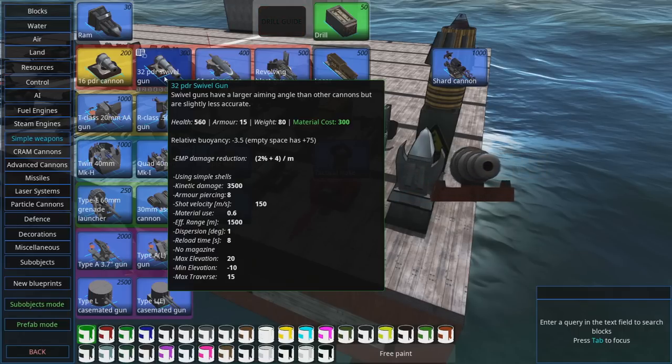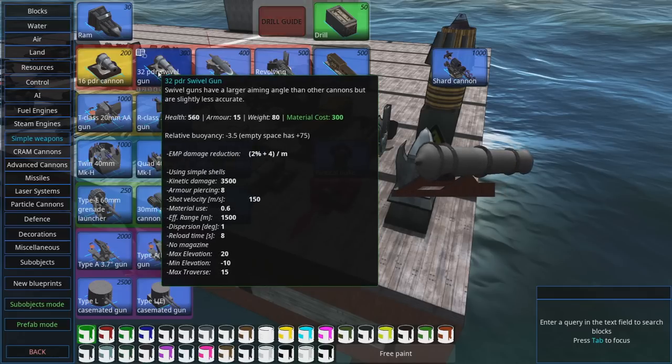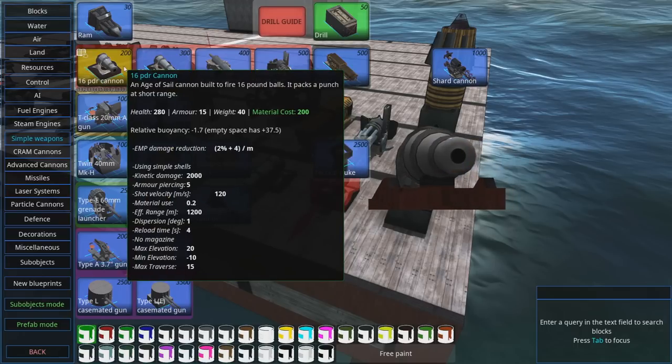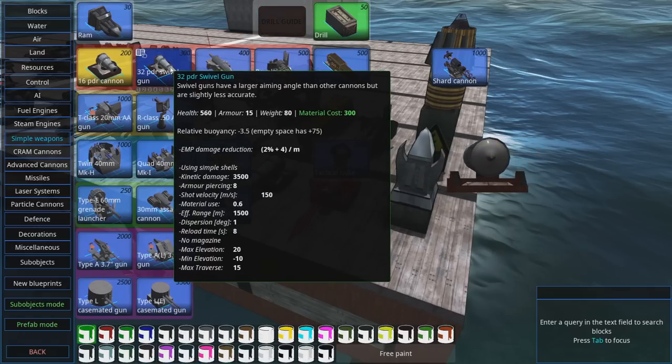Yes, they do max damage to wood, but against anything else they can put a dent in it just through brute force — the amount of kinetic damage — but if you're playing the Nita campaign, the only faction you're even gonna really touch with these are the Deepwater Guard and some early Onyx Watch craft. They're not good for anything else. So yeah, they're E tier — not as bad as drills, but not much better.